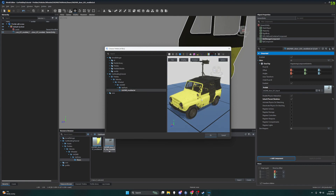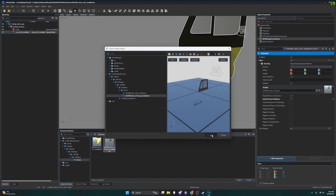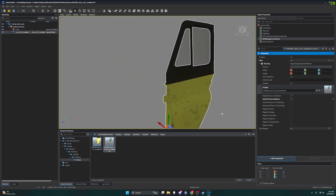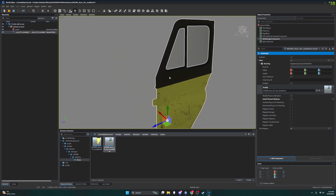Oh, and look at that — it already changed the door color. But anyways let's go to our vehicle parts, doors — we're looking for the L01 Top Modded. All right, so I have that in place, I'm going to save this.